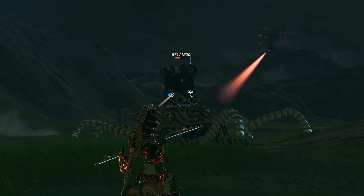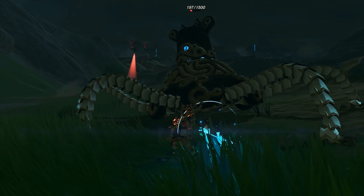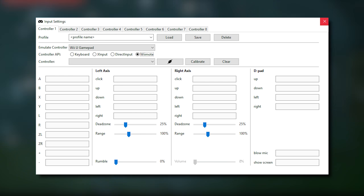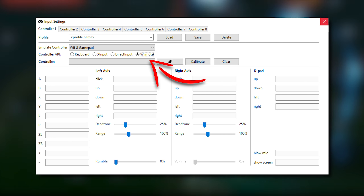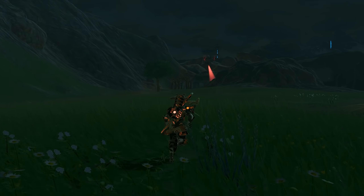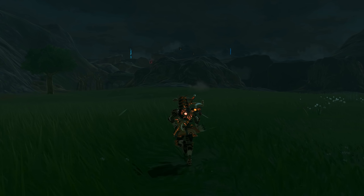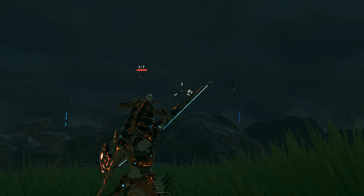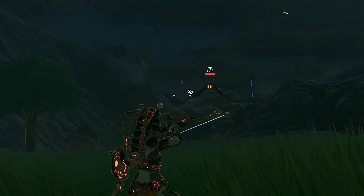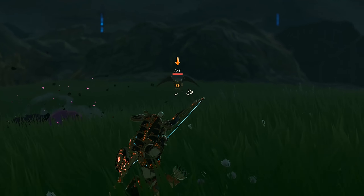Moving on to some input-related changes, Cemu emulator now has full native support for Wiimotes. They have added a native controller API for the Wiimote controller in the Cemu input window. Last but definitely not least, there have been some changes to the CPU JIT support for Cemu emulator. These changes are in relation to recompiled functions, so hopefully we will see a nice performance increase in Cemu 1.12.0.